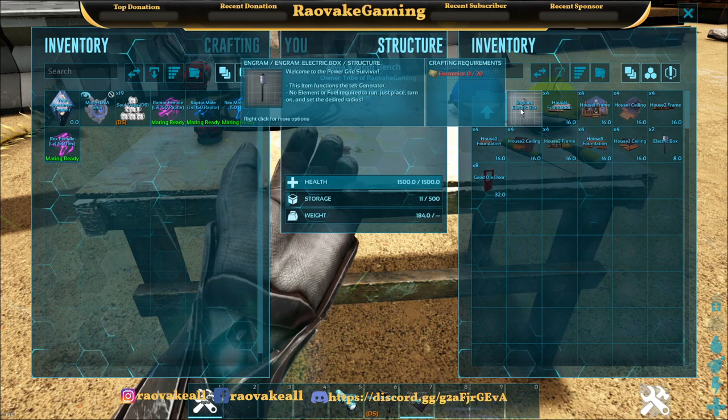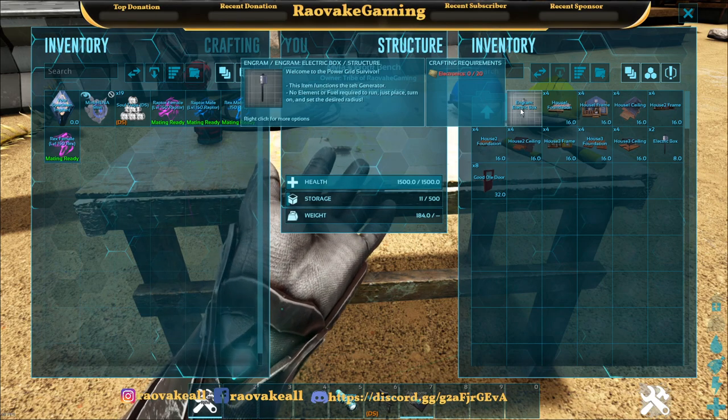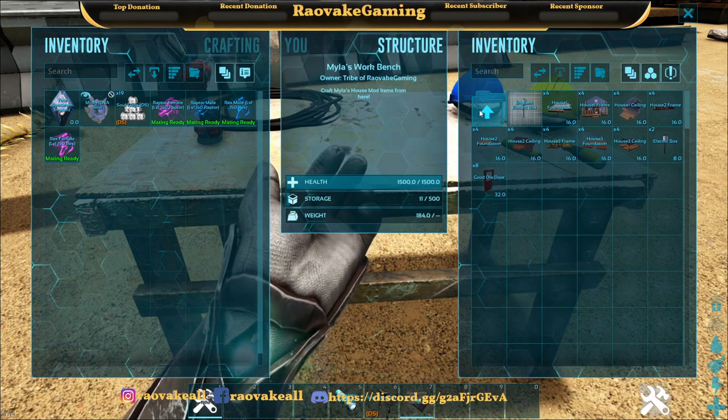So the power is just an electric box. It does not need element or fuel and it functions as a tech generator, which is pretty cool. Slightly overpowered, but pretty cool.